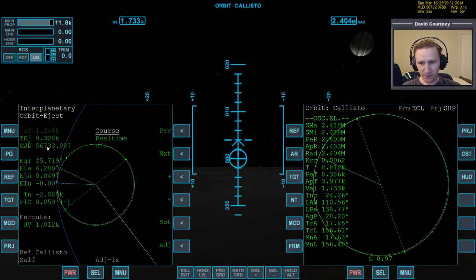The TEJ given by orbit eject is 9,300 seconds, but the orbital period of one orbit of Callisto is 8,000 seconds. So orbit eject wants us to go all the way around once plus additional time to reach the eject point. If we go all the way around, we'll have to circularize at apoapsis. But if we set this up quickly and do the burn here, we'll reach the eject point before apoapsis and won't need to circularize.